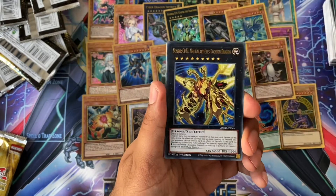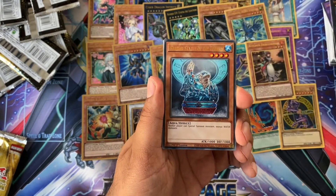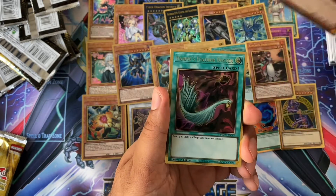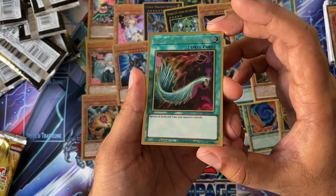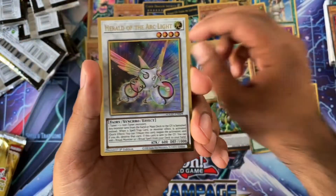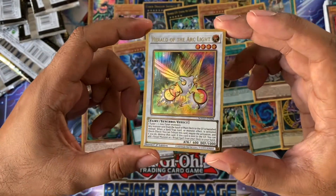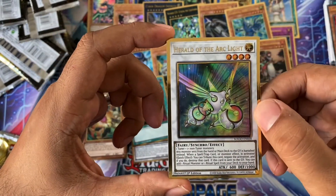Next pack. Got another Destruction Swordsman. Neon Galaxy Eyes Tachyon Dragon. Barrier Statue of Drought. Dragon's Mirror. Inferno Barrier Statue. Harpie's Feather Duster — yes, this is the one we wanted, very nice. Pretty much a staple now in most decks — very good, happy with that. And Herald of the Arclight — that actually looks quite nice in Gold Rare.